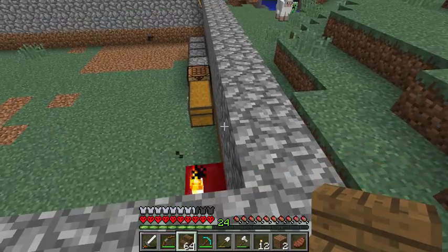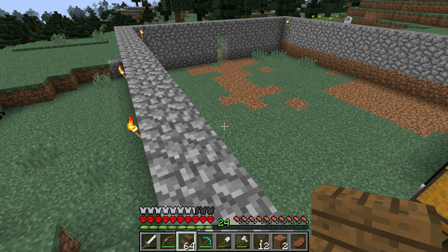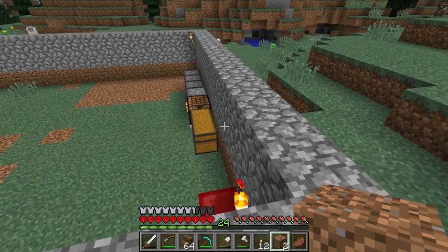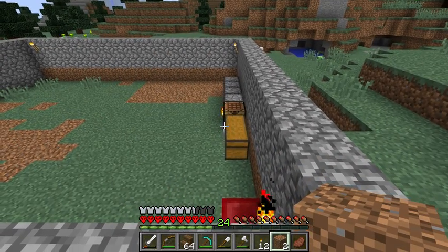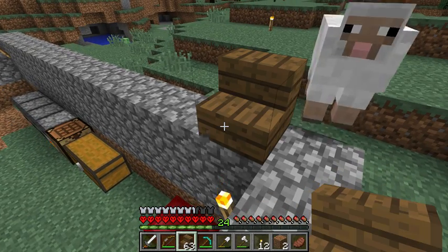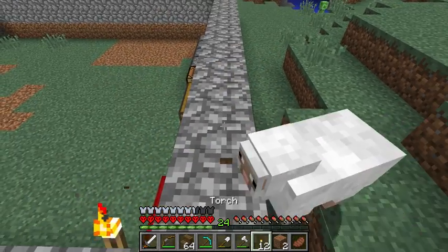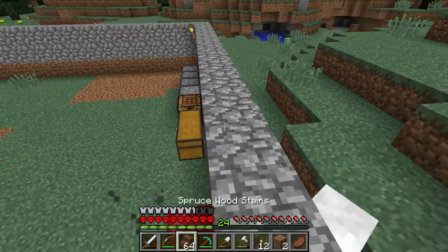Since I made these stairs — stairs are important. It's the first block that we've ever had to place that isn't identical all the way around, so how you place it matters. You want your cursor to be where the inside of the stairs would be, so it faces the way you want it to face. They can also be placed upside down sometimes if you're not careful, so it just takes a little practice to figure out how to put them on there.